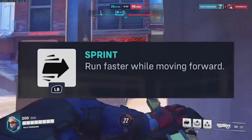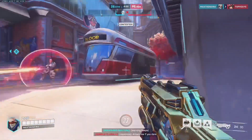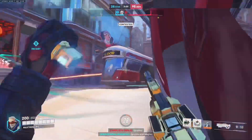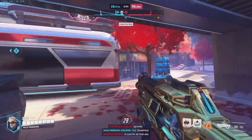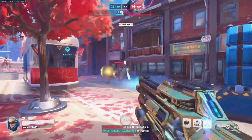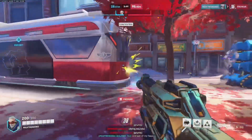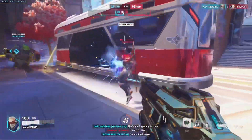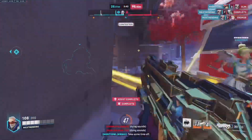Speaking of track star, Jack's first ability is Sprint — run fast while moving forward. This is decently straightforward: it allows you to increase your movement speed by sprinting only while moving forward. The not-so-straightforward part is that you really need to use this, going from an elimination and shortly sprinting after to get to the next angle for another elimination.